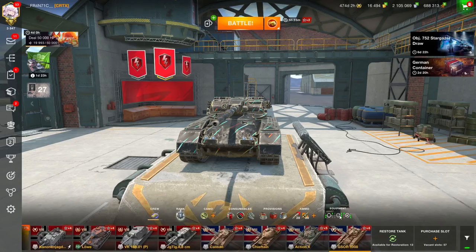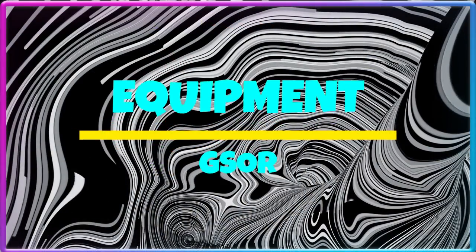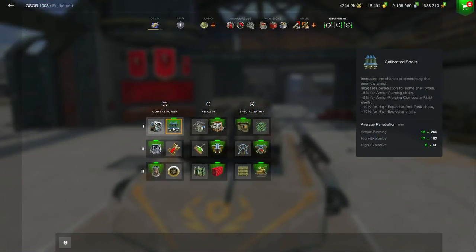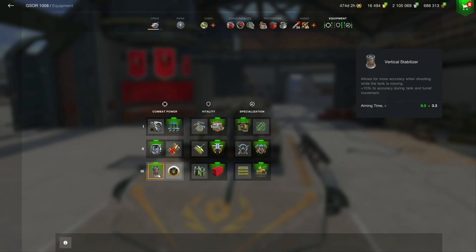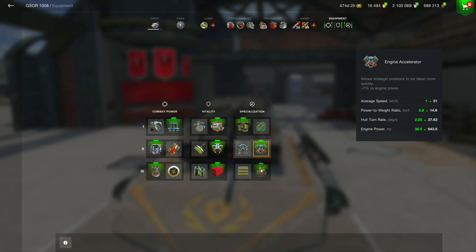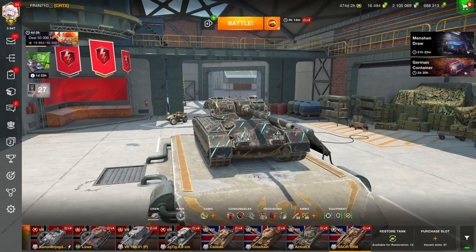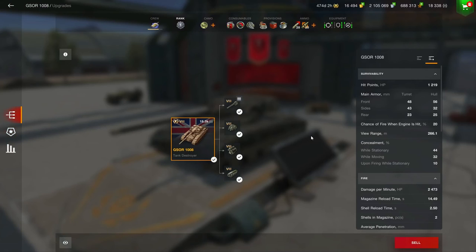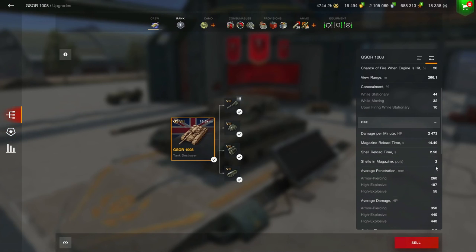That's one little tip I can give you. Now for equipment on this vehicle, very similar to the Caliban: I'm running calibrated shells, enhanced gun laying drive, as well as vertical stabilizer, which allows the vehicle to have 15% more accuracy when moving. That's definitely great because this vehicle is a lot more mobile than the Caliban, which I love. On the second row I'm running defense system, improved assembly, and toolbox. Now one thing very different to the Caliban is that the G-Saur has a two-shot autoloader — it has two shells in the magazine.